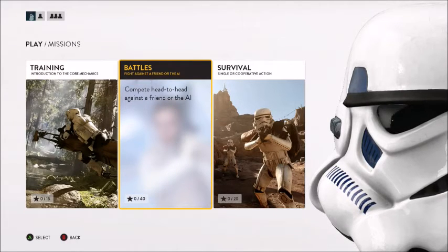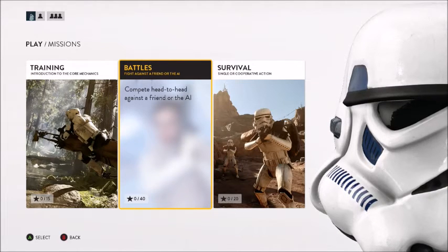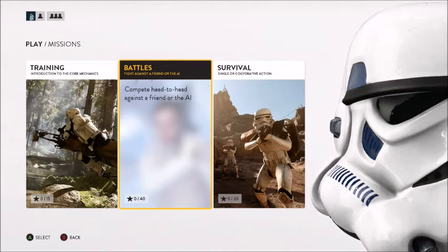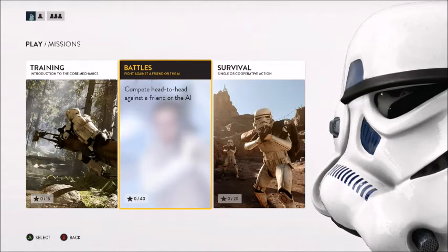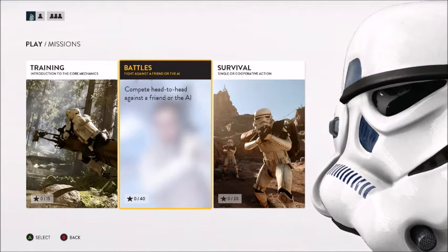Battles and survival are two completely different ways of playing. In battles, you and three or four rebels go up against three or four Imperials. Survival is really you against 15 waves of Imperials.